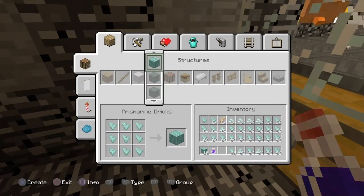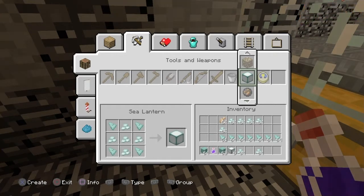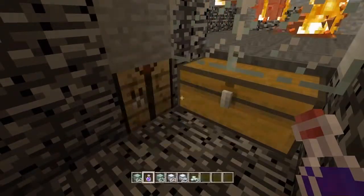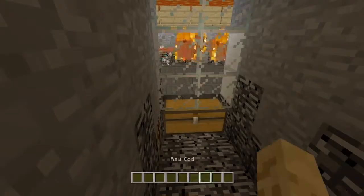How much stuff can we craft? You can make a lot of stuff — just an hour of farming. This farm is absolutely insane. And it's also a good source of food — lots of fish. It's just really insane.